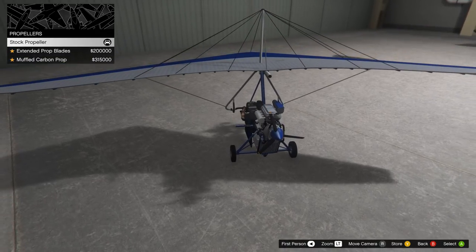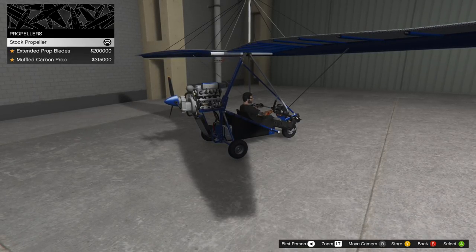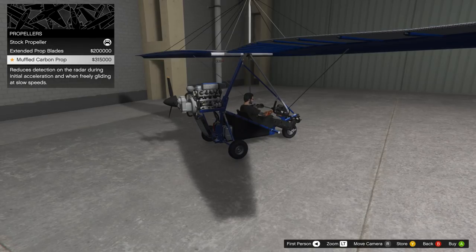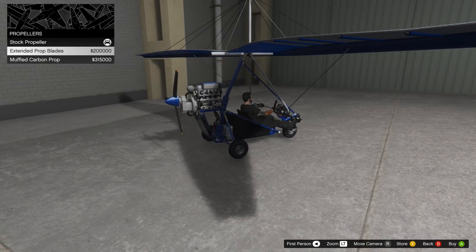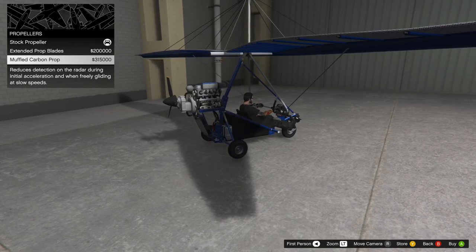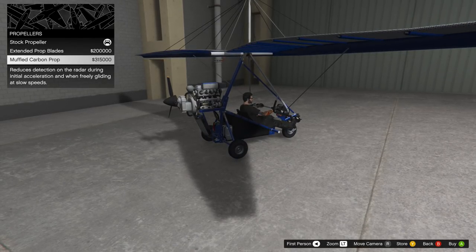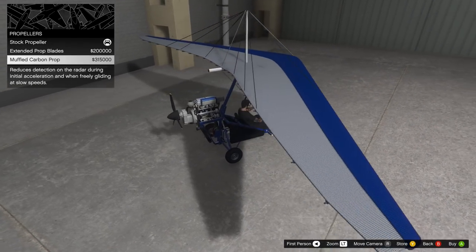Propellers — this is where we get into it being a sort of stealth aircraft. There's extended prop blades for 200,000 — that one doesn't do it. Then there's the muffled carbon prop for 315,000, and this reduces detection on the radar during initial acceleration and when freely gliding at slow speeds. Basically you go off the radar when you're initially accelerating and when you're gliding slowly. You can basically fall off the radar — nice. Maybe people will leave you alone a little while. You can do some incognito missions this way. It's not very good in general because you're a big glider, but still — off the radar, kind of cool.